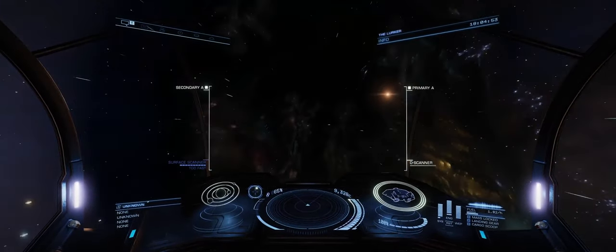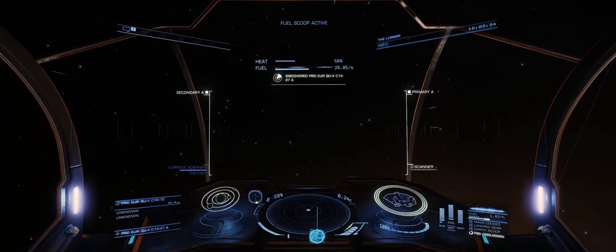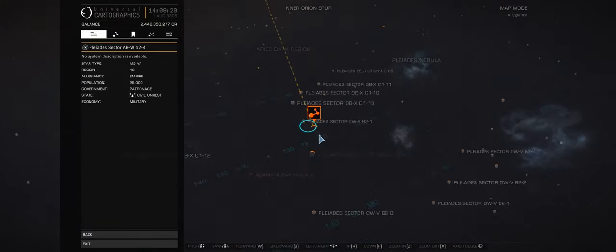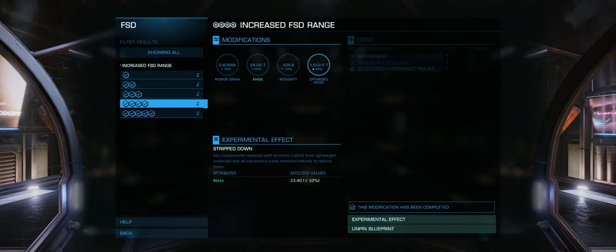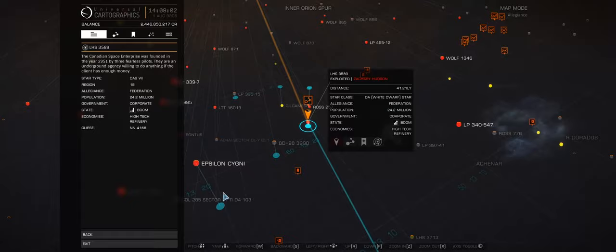The only requirement is five thousand light years — that's it. You need to fly five thousand light years from your home system where you started. It's really easy to do because if you have an Asp Explorer and you've engineered yourself a frame shift drive, it's pretty easy to pull off.